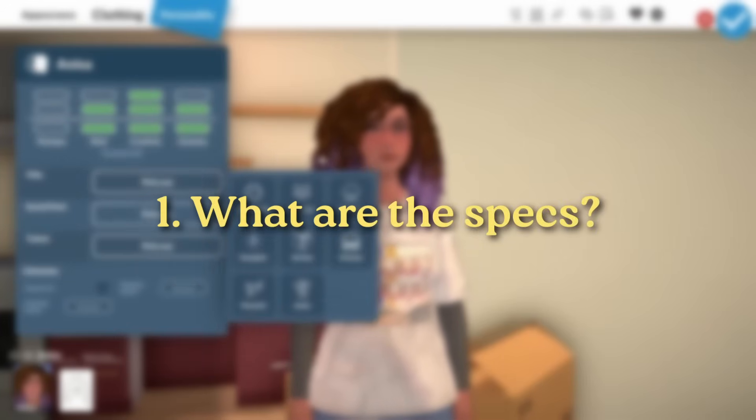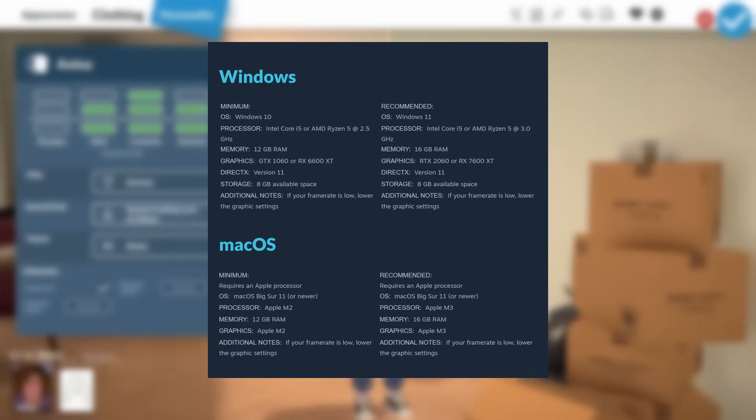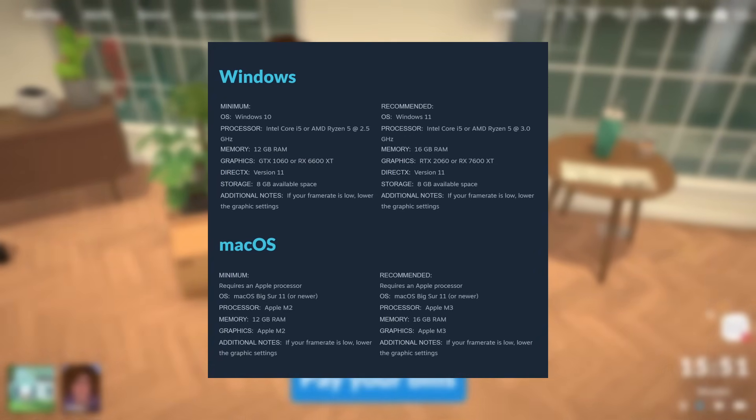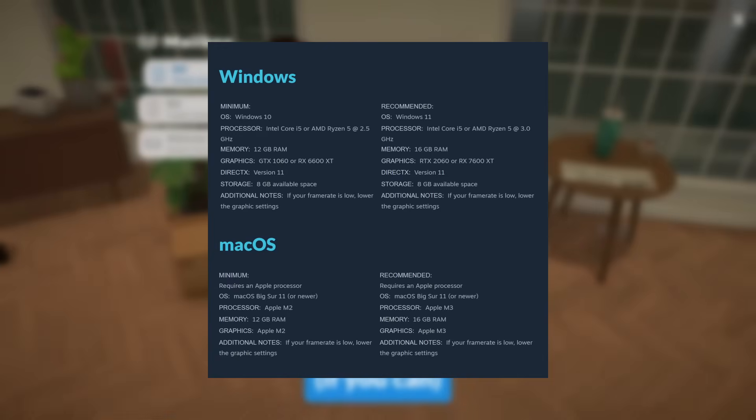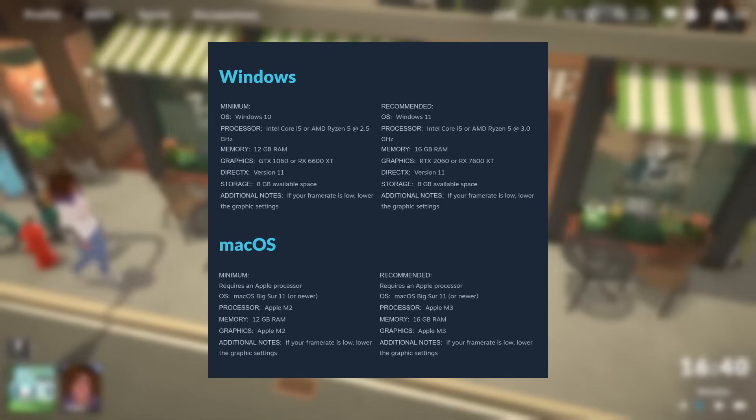Starting with the specs themselves, the Steam page gives us the specs for both PC and Mac, and it also gives us the minimum and recommended specs. Recommended is obviously the ideal scenario — you'd ideally want a computer that either meets or exceeds the recommended specs to make sure the game runs well, but the game will still run on the minimum specs. It does say at the bottom that if your frame rate is low, lower the graphics settings, so we should have some control over graphics settings.